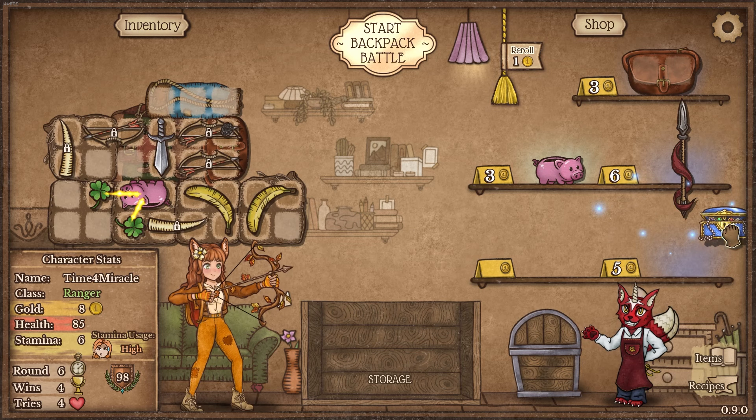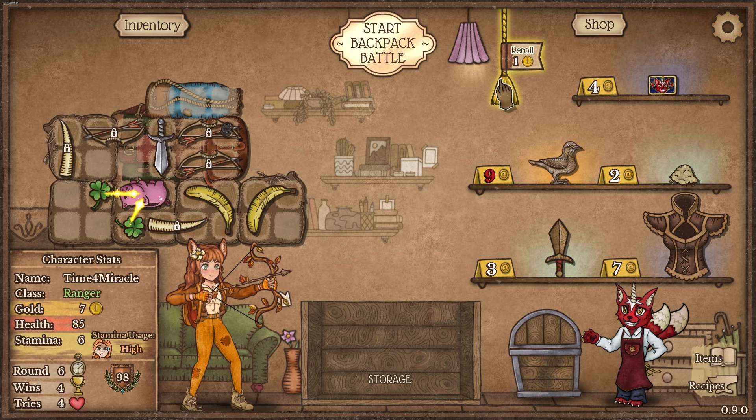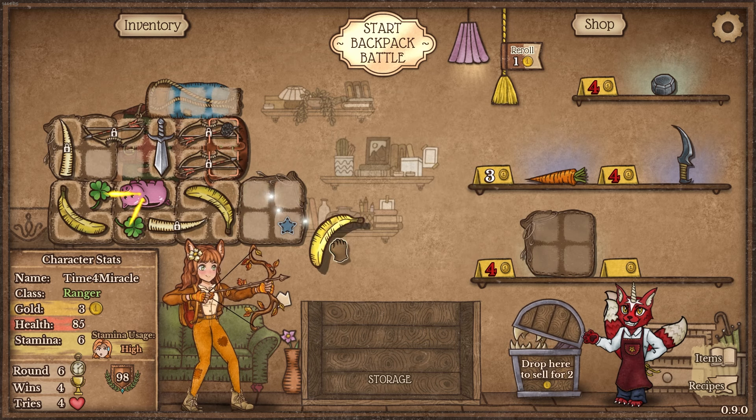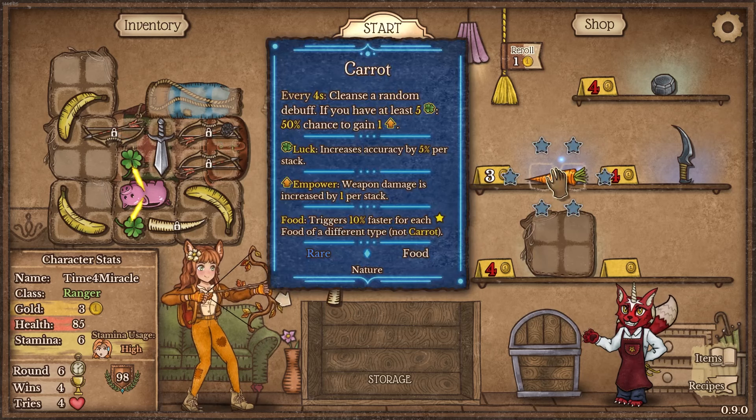I kind of want to buy this. I think we're not supposed to. I think we're just supposed to roll for more bow and steelbrook and banana. Third banana is ideal. More food is also ideal. Don't know if I'm really willing to buy a carrot, but definitely willing to buy a banana. Could always just sell the tusks — really don't need them.